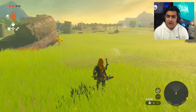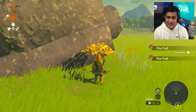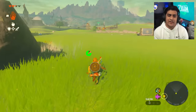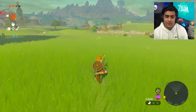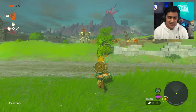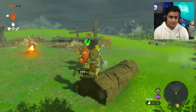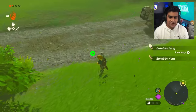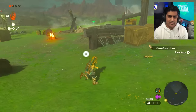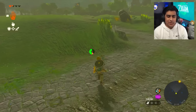Next we're going to need some Bokoblin Horns, but while we're here we also need some Fire Fruits. This tree has exactly three and three is all we need. There's a Bokoblin camp right there - we're going to go ahead and grab three Bokoblin Horns. There's our first horn, there's another, and there is another one. Bokoblin Horns all done.